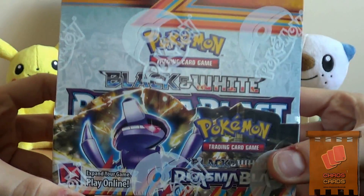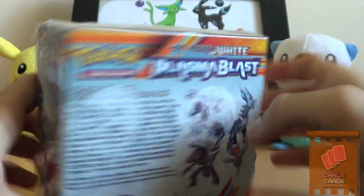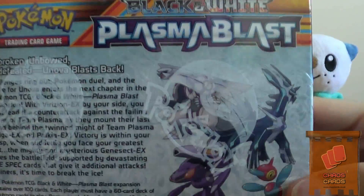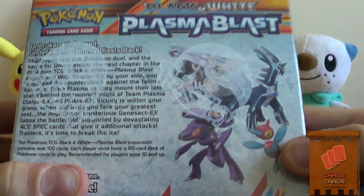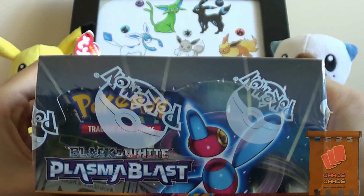So I'll show off the box art. We've got Genesect on the front, we've got Palkia on that side, all the pack art on the back - Palkia, Dialga, Genesect, Porygon Z, Dialga on the left, and Porygon Z at the top.